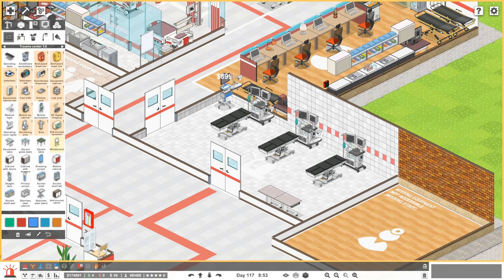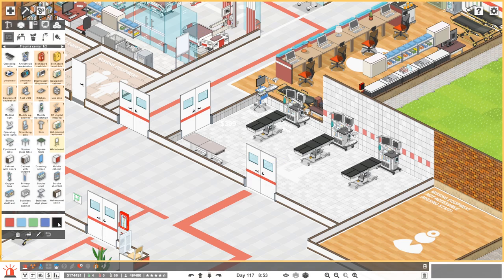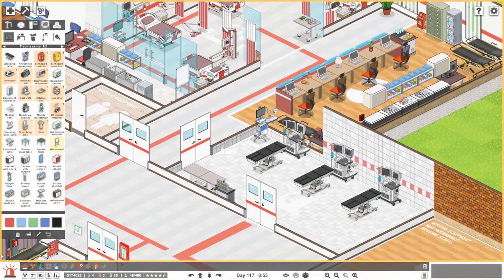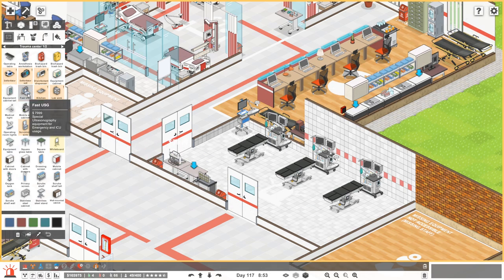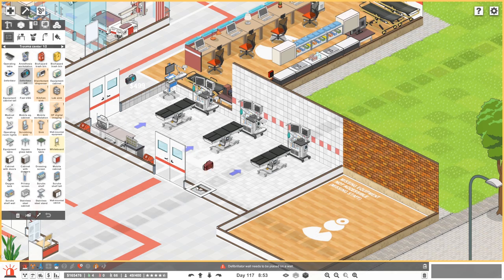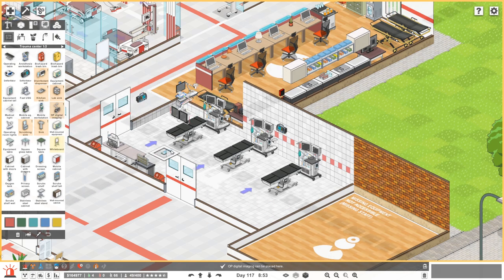What's a fast USG? This is all stuff that we need in here — we need some equipment tables over in the corner, maybe. Let's get a mobile workstation — we'll go with a blue one since there's no black option. Put it over in this corner. We need a scrubbing sink, so that could be in this area. Maybe we put the equipment over here — this is going to be a high-traffic area. The mobile equipment thing: if it gets wheeled out to here, people are like, where does it belong? Now they know. Let's get a couple of bins here and our fast USG — ultrasonography equipment for emergency and ICU usage. Very cool. Let's get defibrillators everywhere.